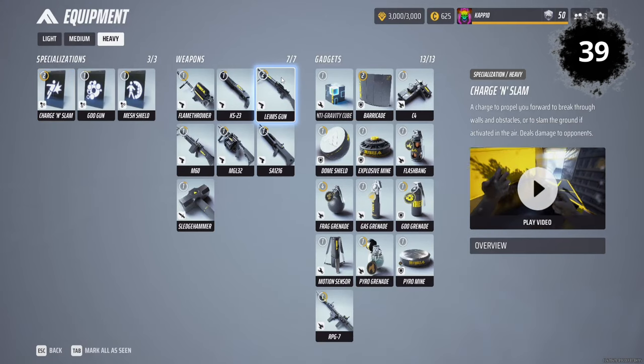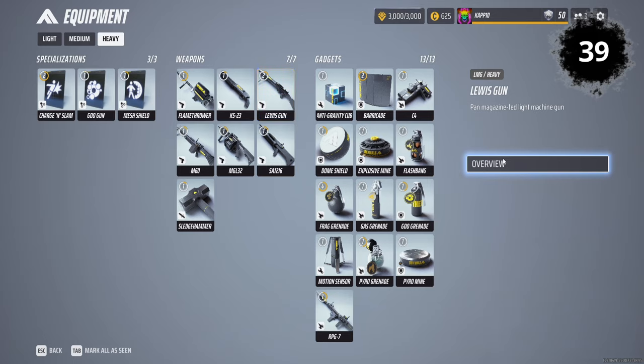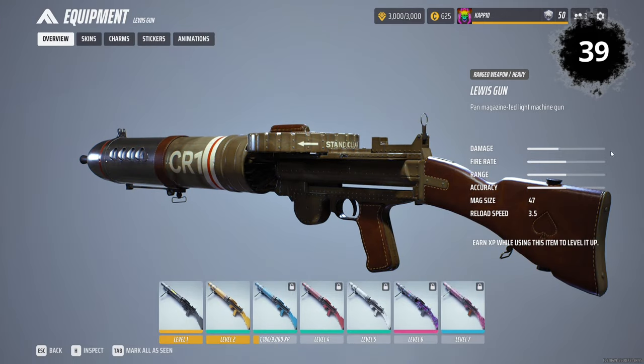Lewis Gun: The Lewis gun is the most balanced weapon in the game in terms of damage, fire rate, range, accuracy, mag size, and reload speed.